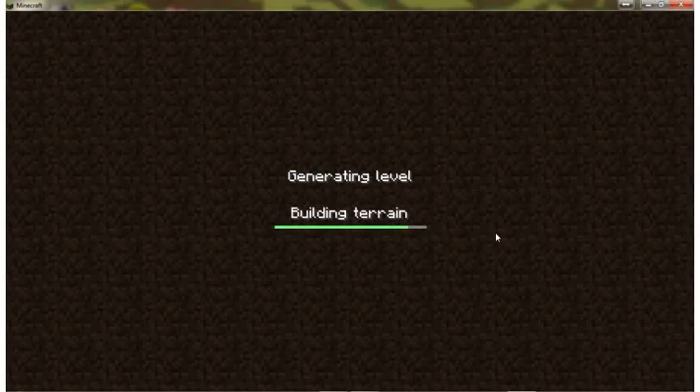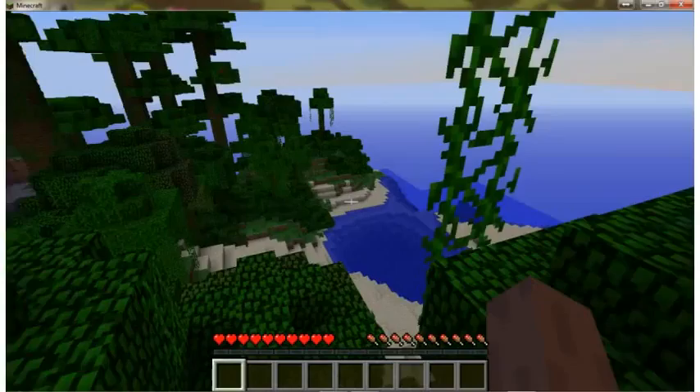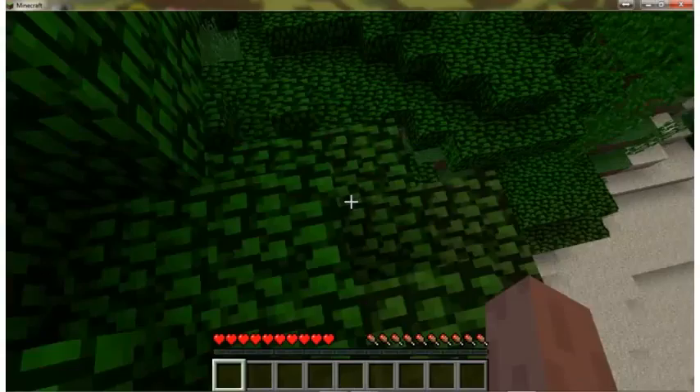Once you create a new world, you spawn in a randomly generated area in the middle of nowhere and you start with nothing. The goal of the game is to start from having nothing and work your way to the top. And look at that — spawned in a jungle again, how about that?